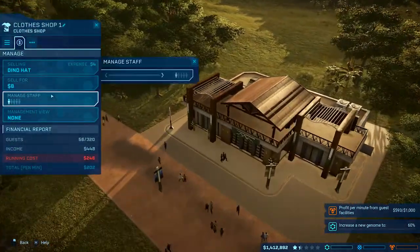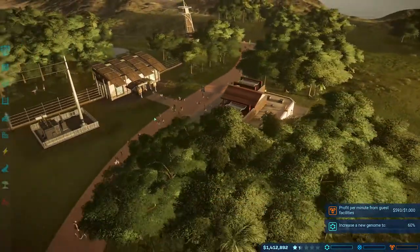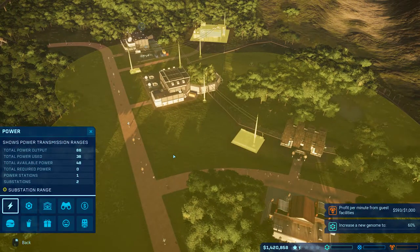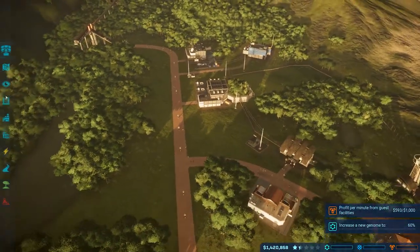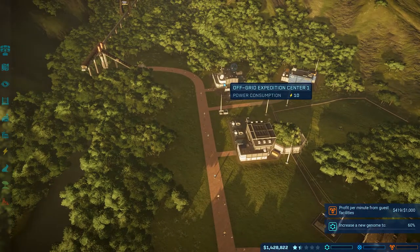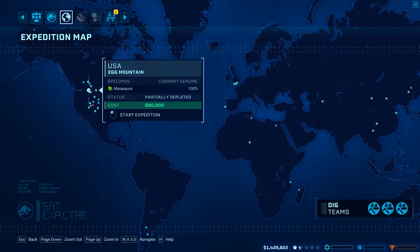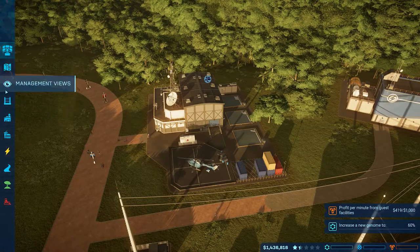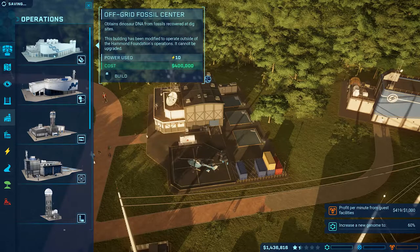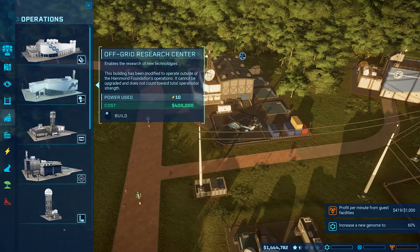How are we looking at power on the Hammond Creation Station? We still have 48. This isn't going to be looking the best right here but we need to put in the expedition center. I can't do anything without the fossil research center - it's been a while. Off-grid fossil center - right. This enables search for new technology so we're going to need that and a ranger station.